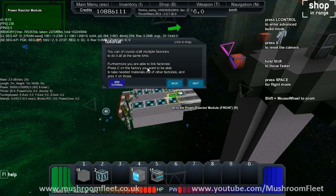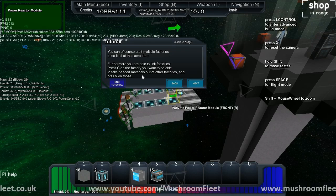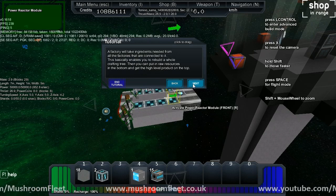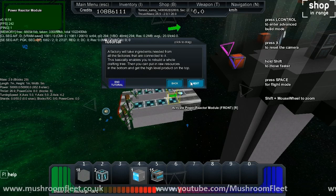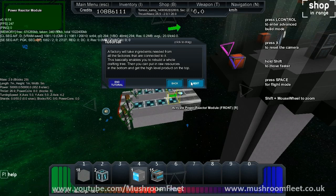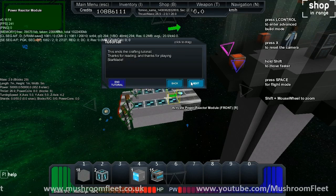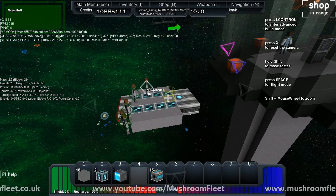You can, of course, craft multiple factories and do it all at the same time. Furthermore, you are able to link factories. Press C on the factory you want to be able to take the needed materials out of the other factories, and press V on those. A factory will take ingredients needed from all the factories that are connected to it. This basically enables you to rebuild a whole crafting tree. Then you can put in raw resources at the bottom and get the high-level product at the top. This ends the crafting tutorial. Thanks for reading, and thanks for playing StarMade.